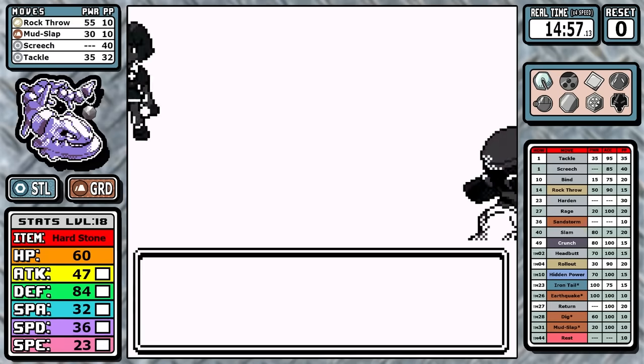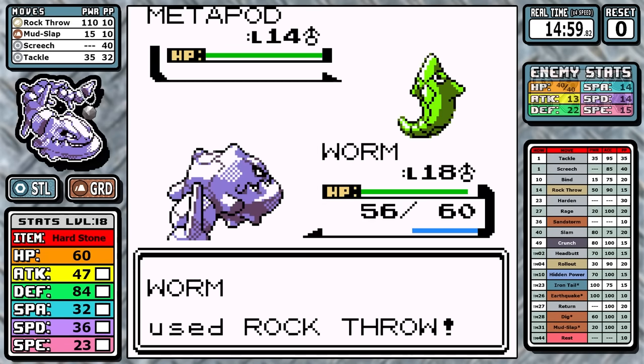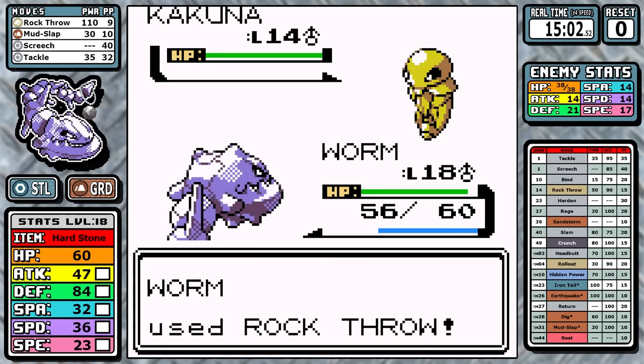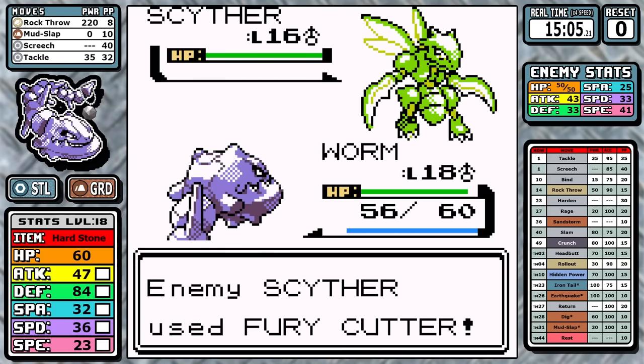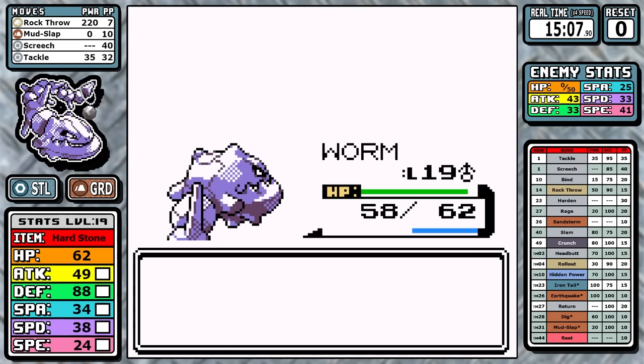As for the second gym, Bugsy and his little bugs don't stand a chance because Rock Throw is pretty good against bug types as you'd expect. It's doubly super effective against Scyther, and considering we have the Hard Stone, it doesn't matter if we only had one speed — we still resist all of his moves, and we can keep moving on.